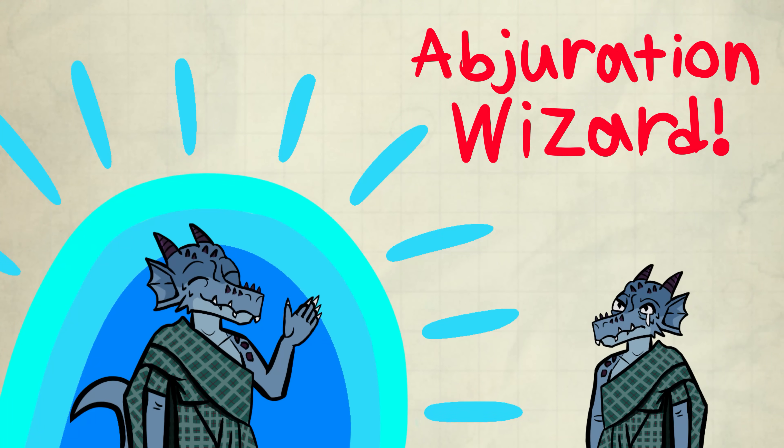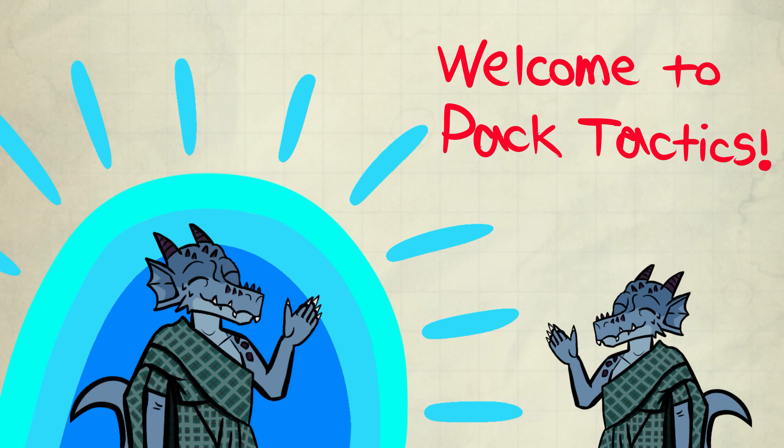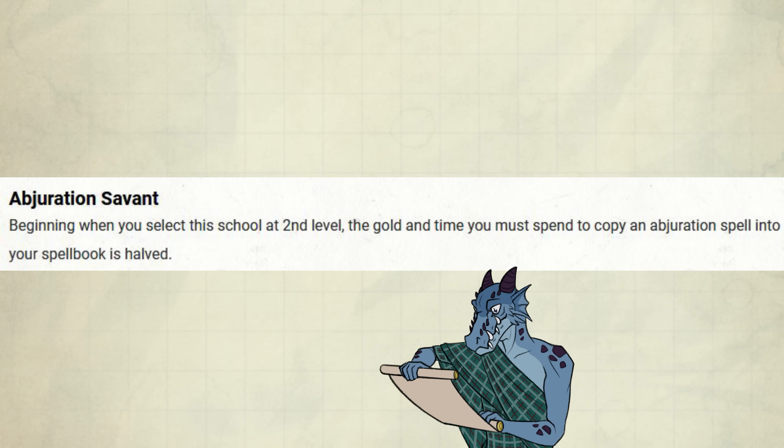D&D 5e is a dangerous game. You might get hit and take damage — that's scary. So we gotta protect ourselves with good buffs. Welcome to Pack Tactics, where everyone is well protected. Today I'll be talking about the School of Abjuration Wizard. They get two features. Let's jump into it.